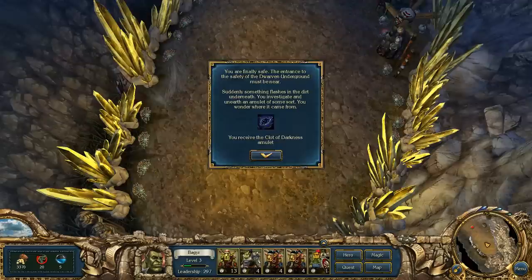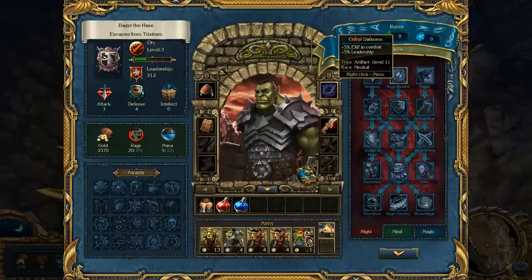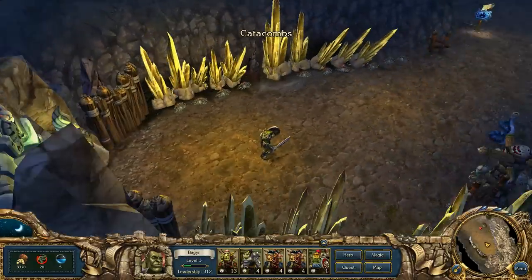You're finally safe - the entrance to the dwarven underground must be near. Suddenly something flashes in the dirt underneath you; you investigate and unearth an amulet of some sort. You receive a Cloak of Darkness amulet: plus five percent experience, plus five percent leadership. Excellent - it is welcome. And these are the catacombs - more of that later. See you then, bye bye!